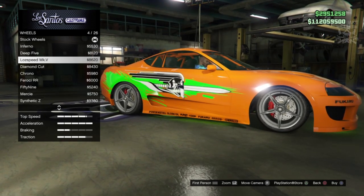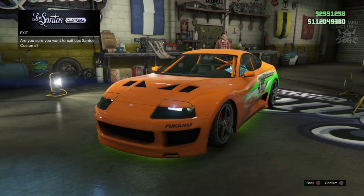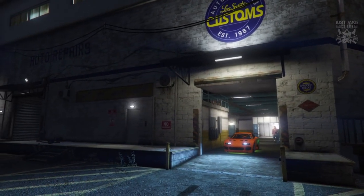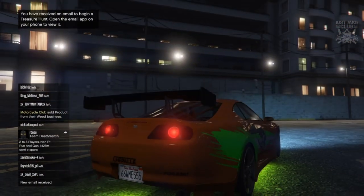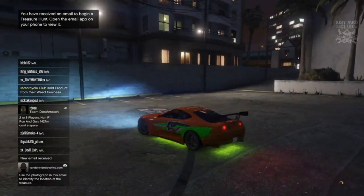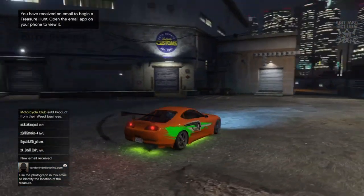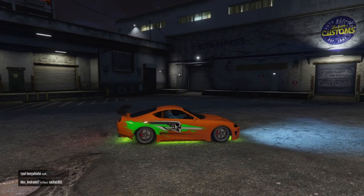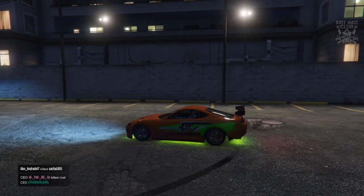Grab the Low Speed Mark Fives for this build. Last but not least, finish this build with light smoke window tint. There it is — my variation of the 1994 MK4 Toyota Supra from the Fast and the Furious. It's nighttime on PS4, I can't control the weather, but the lime green neon was definitely the best choice with this livery — that looks awesome. What Rockstar gave us for this vehicle — I was not expecting to be able to make a car this close to the orange Supra.